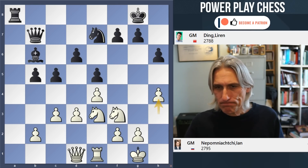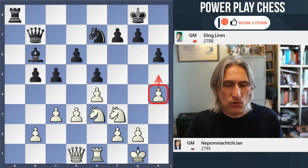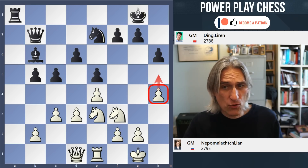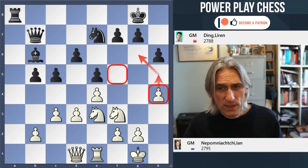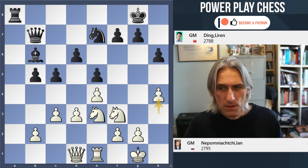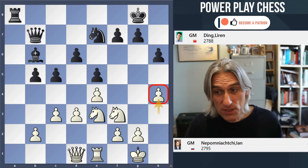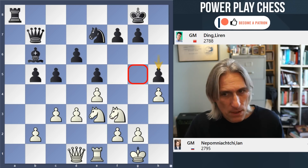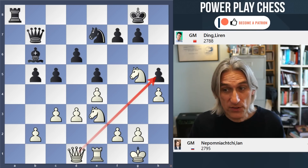Nepo played h4. White just wants to gain ground on the kingside with h5, and taking control over g6 gives you more control over f5. White is starting to develop quite a nice initiative on the kingside. How should black counter this? It's not easy. For example, if you play h5 just blocking it, then white can use the g5 square — this is extremely dangerous.